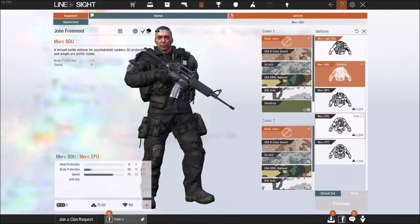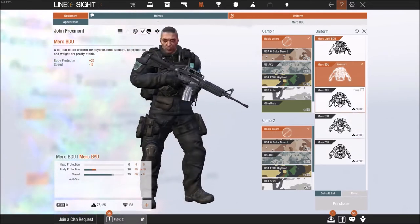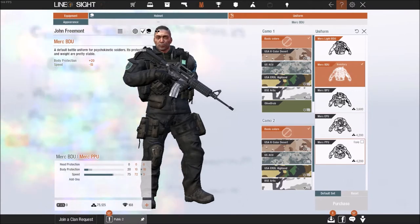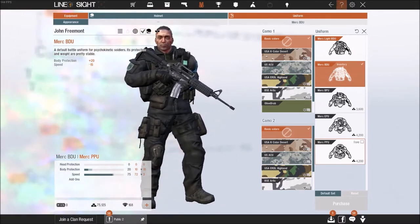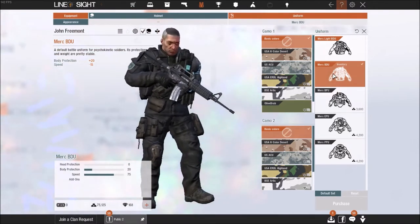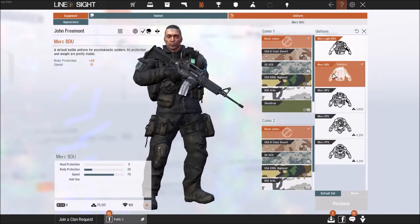As you can see, the orange values in your stats box change based on the different uniforms you're hovering over or have selected. There are a couple of things to think about when picking a uniform. If you're a rifler in the game, which normally involves a lot of running, I would suggest getting at least the Mark BDU because it really gives you the best body protection versus speed loss ratio — probably the best one to get if you're a rifler.